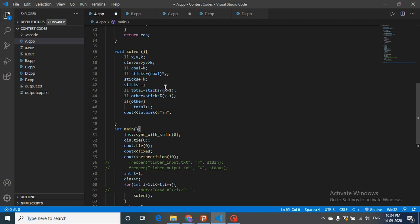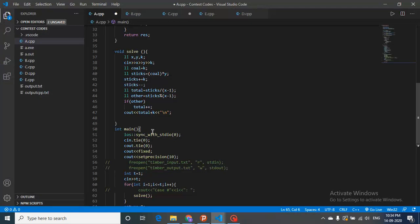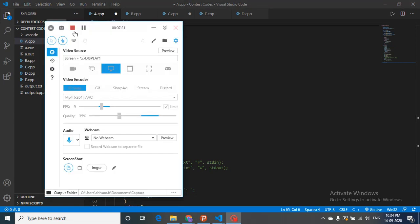Finally, add k to the total because I need k more operations to convert y sticks into each coal. So the answer is the ceiling of (k*y + k - 1)/(x - 1), plus k. That's the whole logic for the first question. I hope you understand — see you in the next one, keep coding!